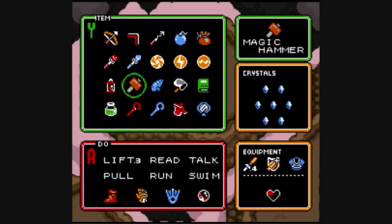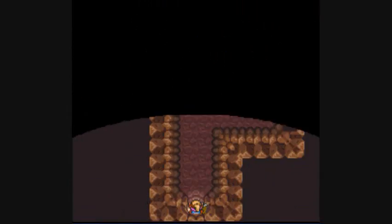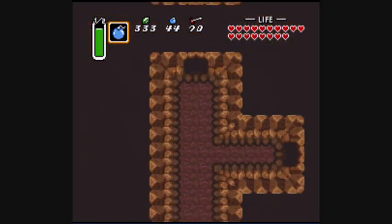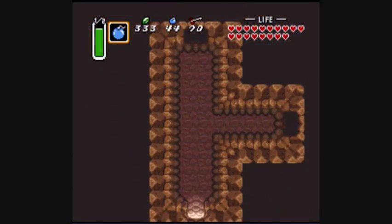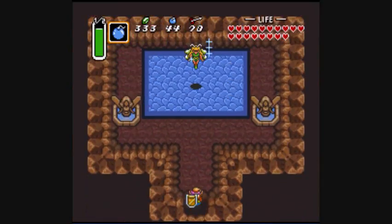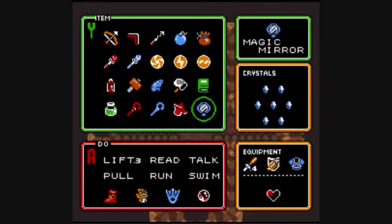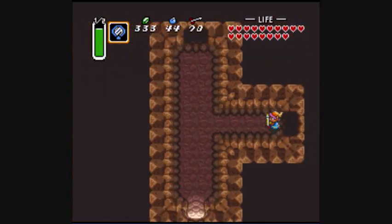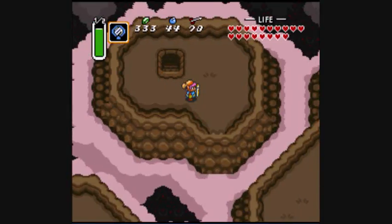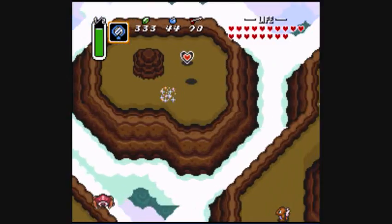Here I wasn't intending to actually get the heart piece out, but I thought, hey, let's take a look. So here are some fairies if you want some, although why would you want some at this point in the game? And we have a fairy who can heal you. Let's get our heart piece and make me feel a bit more complete. There we go.